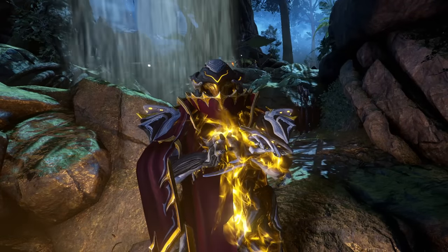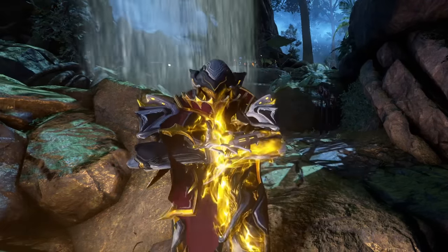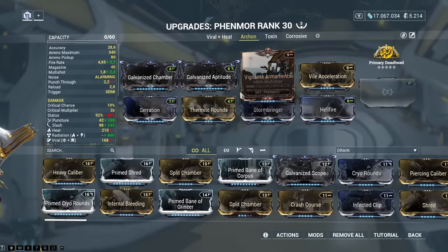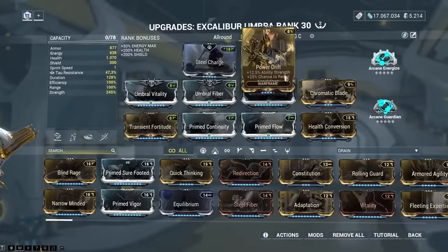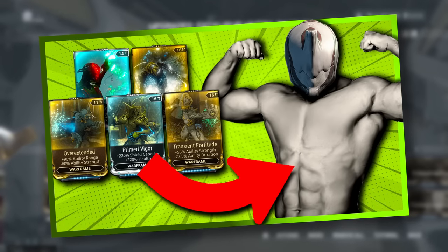Reading your weapon stats and modding accordingly is important, but if you're still struggling with the basics of modding — like how the interface works to begin with — then you absolutely must check out my beginner's mod guide. A dedicated video on stat sticks and status primers is also planned for the future, so consider subscribing if you don't want to miss it.